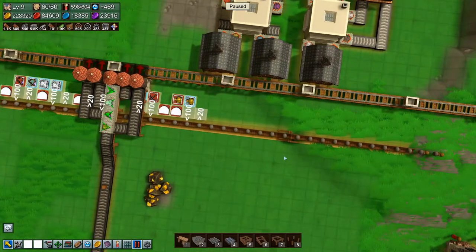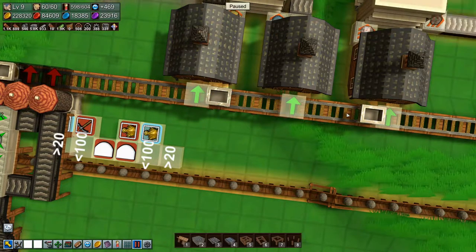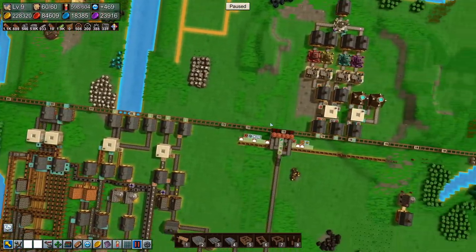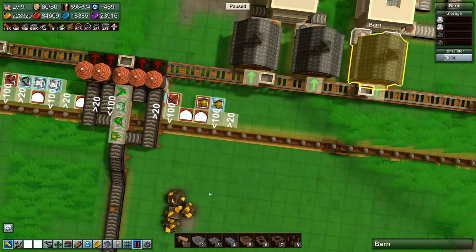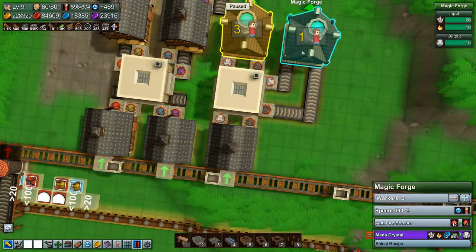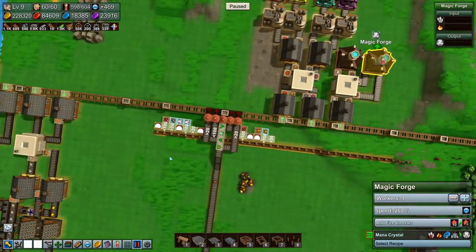These are all filtered, so you need to be water stone, water stone, water stone — input, input, input, input. Good. Then we need to set up another drop-off here. Actually I don't, because I want mana shards here since we're going to make the mana crystals here.